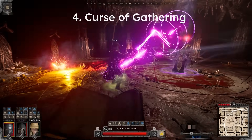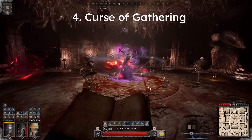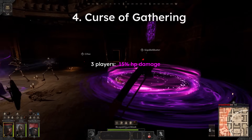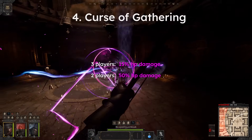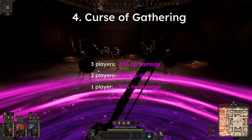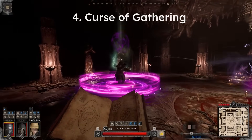Fourth, we have the Curse of Gathering, a bright purple circle that requires the players to gather their team within the bounds of the AoE. If both your teammates are with you when the curse expires, you'll each take roughly 50% HP as magic damage. If only one other team member is on the inside of the purple circle with you, you'll each take roughly 50% HP as magic damage. If you're alone, you'll instead take 95% of your HP as magic damage. Like many debuffs in this game, this curse may be cleansed.